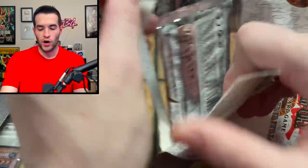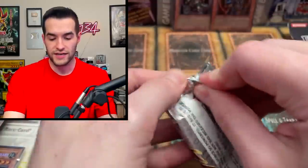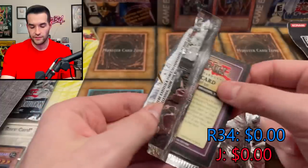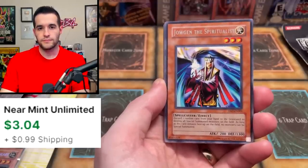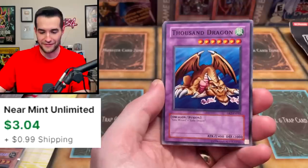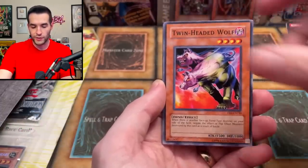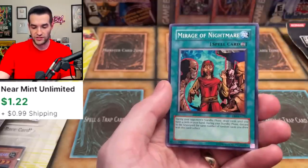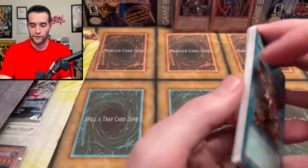We're going to do Dark Beginning 1 — actually a really fun set, but there's not a lot of crazy value in it, which is why I decided to give it to him. We got Jalgen, Thousand Dragon, Wicked Worm Beast, Green Kappa, Gora Turtle, Twin Headed Wolf. Dark Coffin — that's a pretty weird card you don't see very often. Bottomless Shifting Sand, Mirage — that's crazy. Timidity and Warrior Returning Alive. Starting off with a rare right at the beginning.